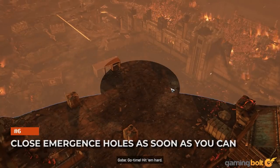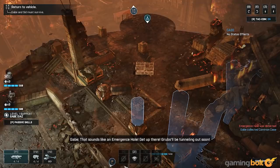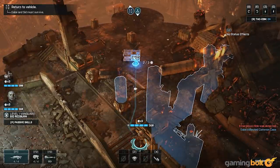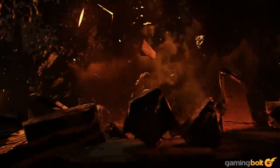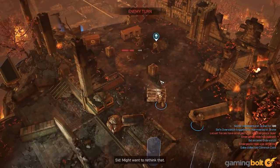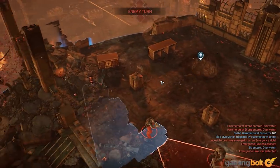Close Emergence Holes As Soon As You Can. Remember Emergence Holes? They're back in Gears Tactics. You'll see where they're going to be a turn before they pop, but after that they'll spew enemies every turn until you close them or they naturally expire. Worst of all, enemies that pop out of E-holes can attack the same turn they spawn. A well-placed grenade will solve this problem, but you'll have to be fairly close. If you're really quick, you can plant a grenade on them before they pop and they'll close as soon as they open.